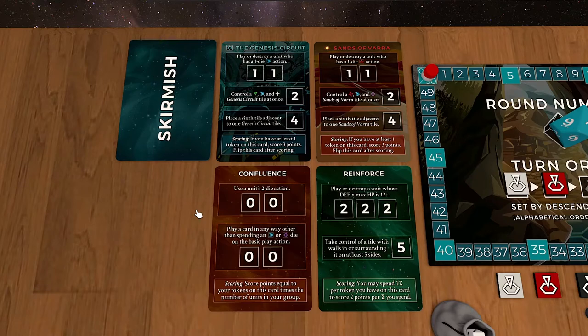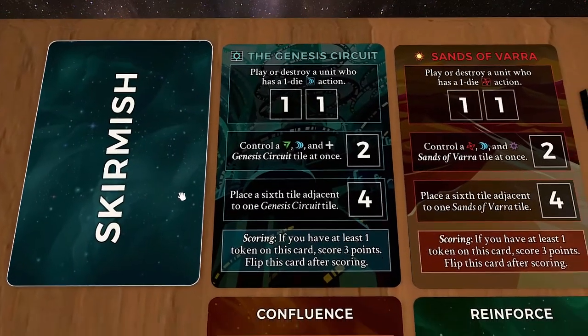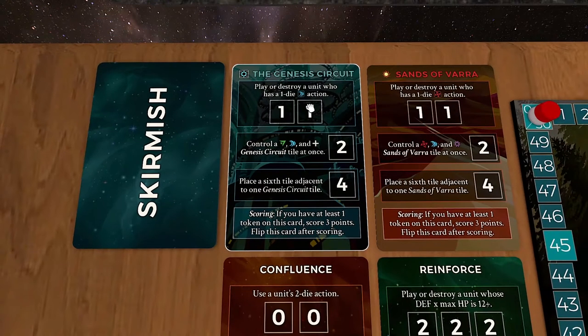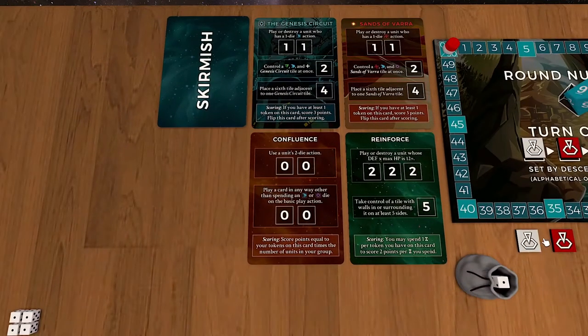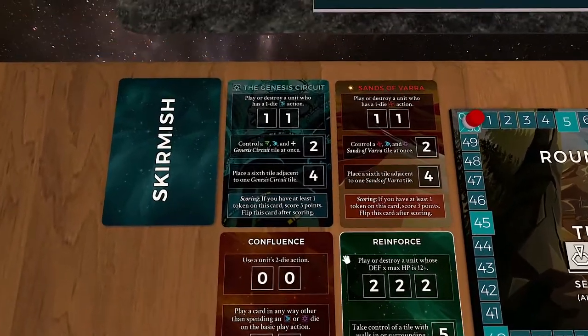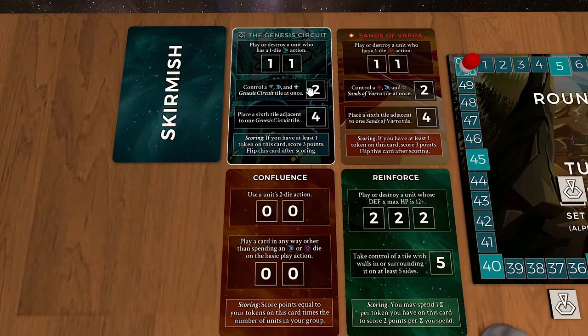When you're setting up a skirmish game, you're setting up cards in two columns. You've got the Genesis Circuit going to start a column, and you've got the Sanzevar that's going to start a column. When you look at these skirmish cards, they have a very particular anatomy. In these boxes are individual objectives. Some objectives can be claimed multiple times — when an objective is completed, the player will place one of their tokens over that square. So this is an objective that can be completed twice, this one once, this one once.